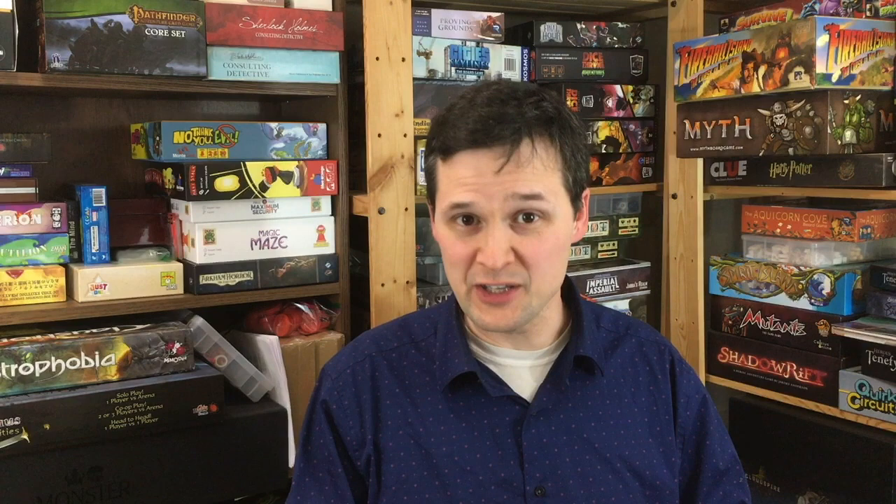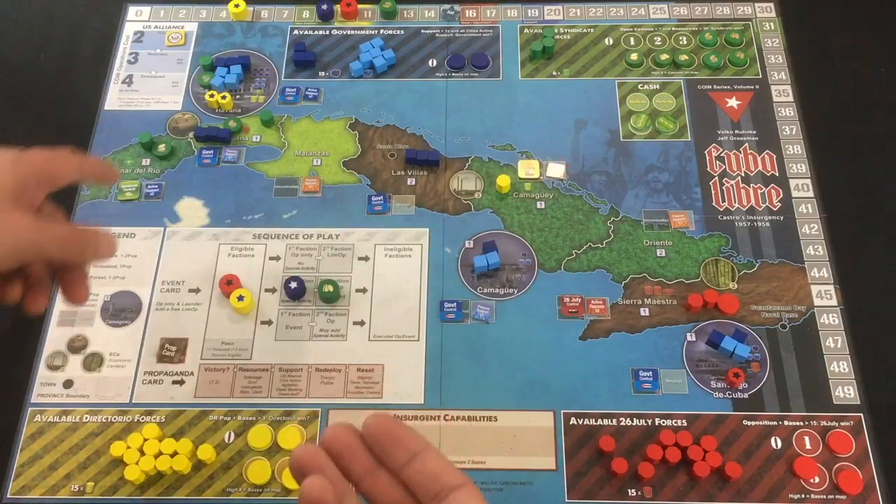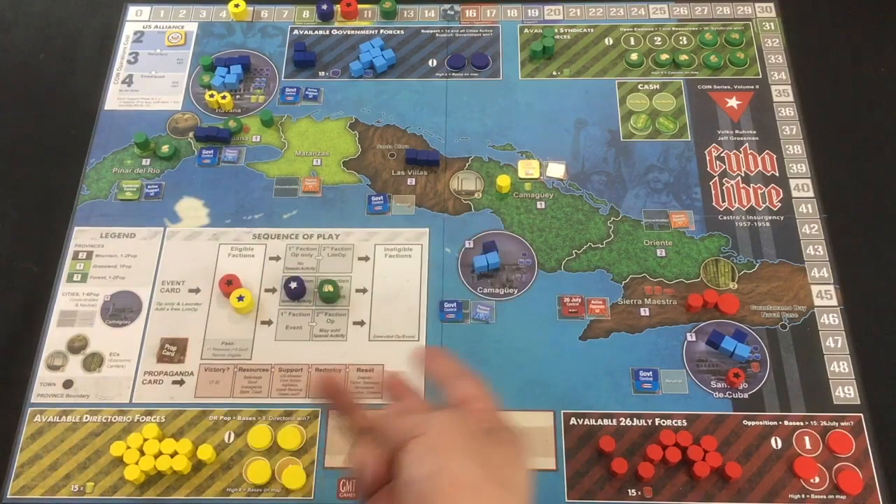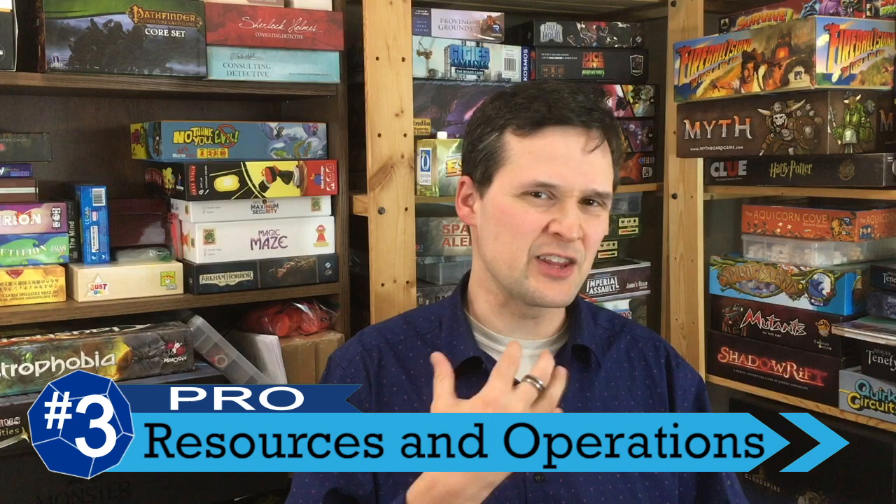We'll get into a full-on pro with my number four, and that's the great emergent narrative in the game. The game already has great narrative in the event cards, which model both real and possible and completely fictional events in the revolution. But even more than that, I love the emergent narrative in the actions you take — seeing how control is taken and retaken by different factions, how alliances form and are broken. It's really a lot of fun and gives you a feel of a breathing revolution in all its intricacies and terribleness.